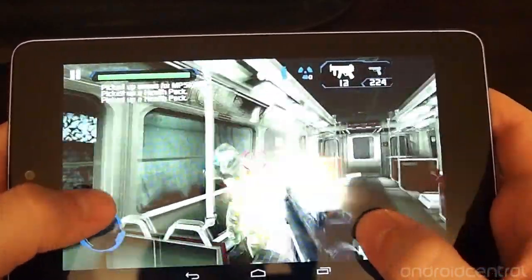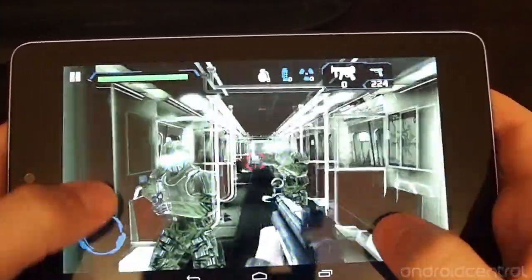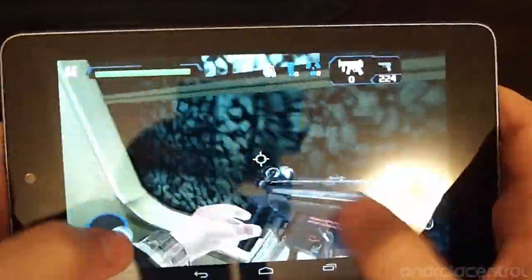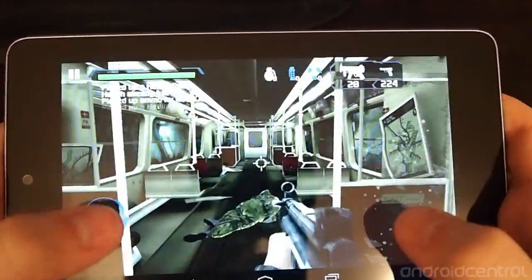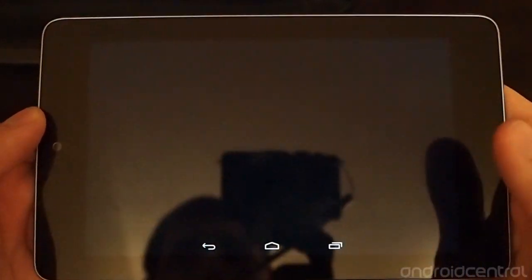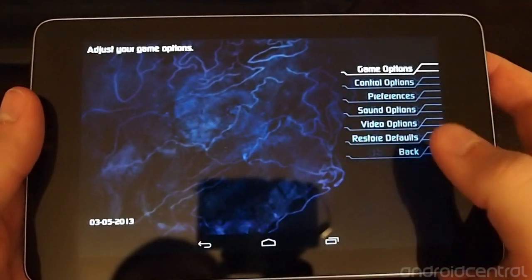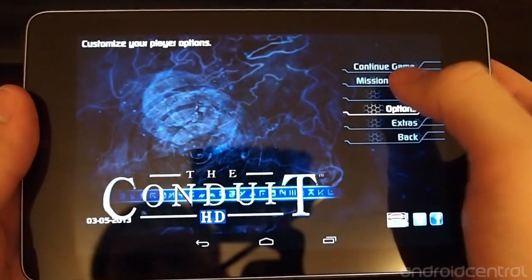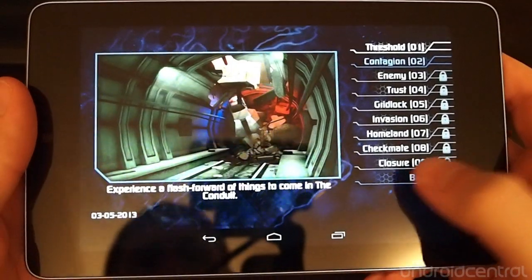You can also change the size of different UI elements and things of that sort. Let's go kill a couple more guys and then go back to the menu. The menu is pretty basic and gives you all the same kind of options — sound options, video options, a mission selector, and things like that.